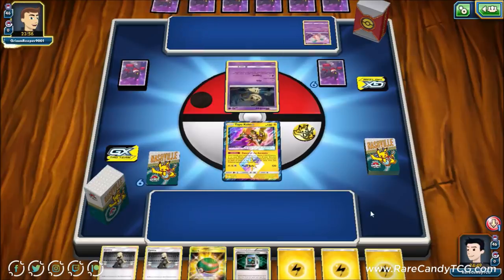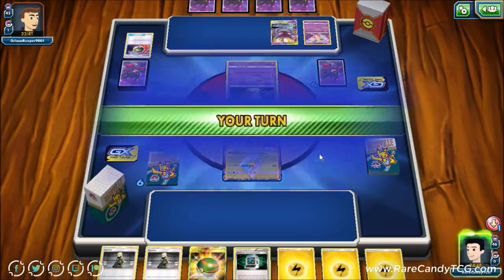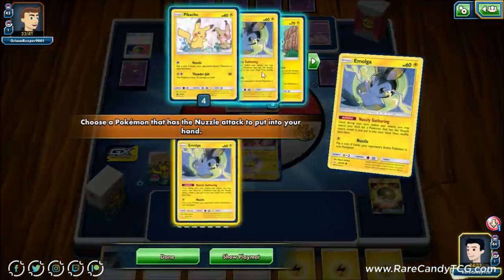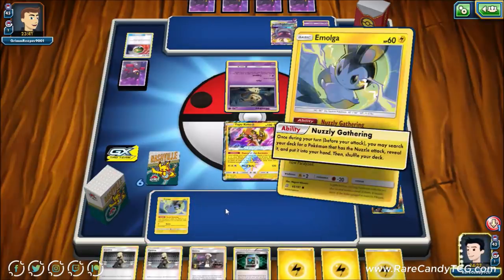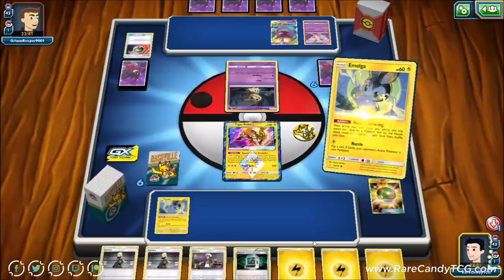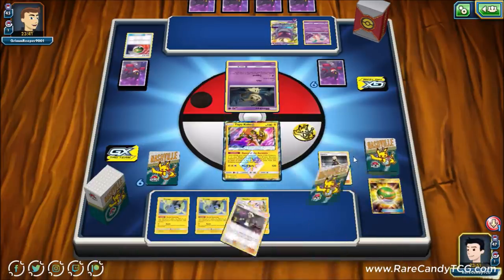We see a Mr. Mime on the bench and a Mimikyu — not too relevant for us, so this is a Gengar Mimikyu deck. We're also expecting Inkay at some point. The opponent just attaches — fine by us. We have Nest Ball, so we grab some Emolgas using Nuzzle Gathering to start searching them out of the deck. We're thinking about whether to Guzma this turn or just attach to Pikachu and go for Cynthia — we'll play it safe and attach to Pikachu, then go for Cynthia.